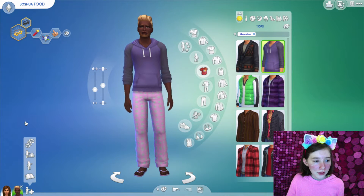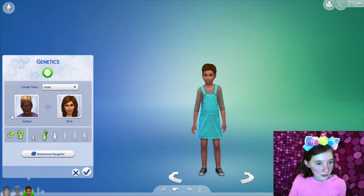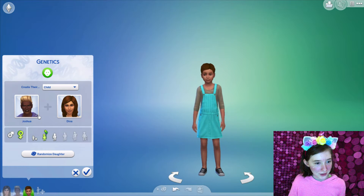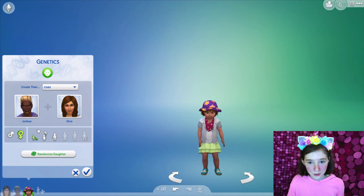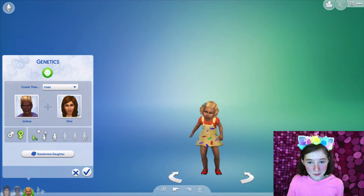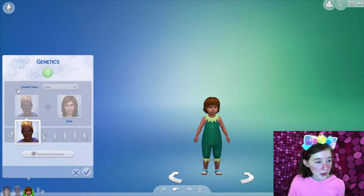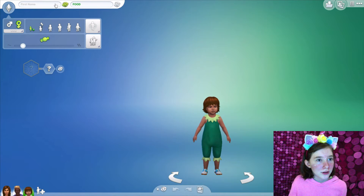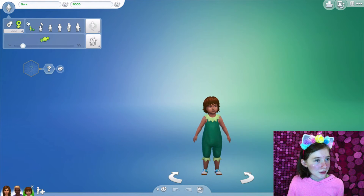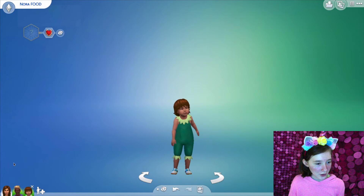Child time! Let's do a girl and a boy — a brother and a sister. Gonna start them off as toddlers, day one. Randomize. Oh my gosh, I love her! We gotta name her — randomize. Nora! Yeah, I like that. We can't edit anything. Her traits gotta randomize. She's a charmer — yay.